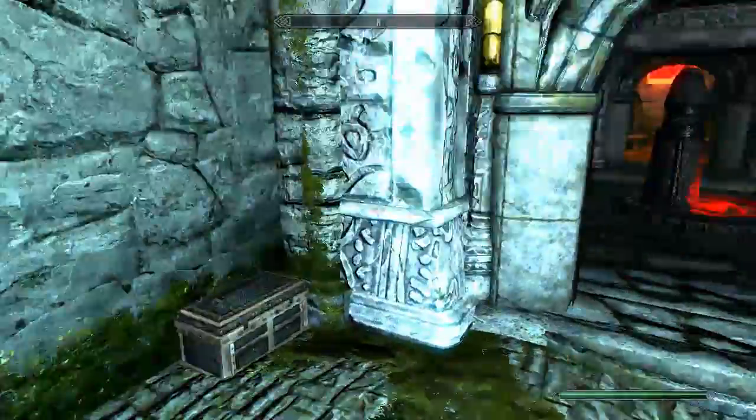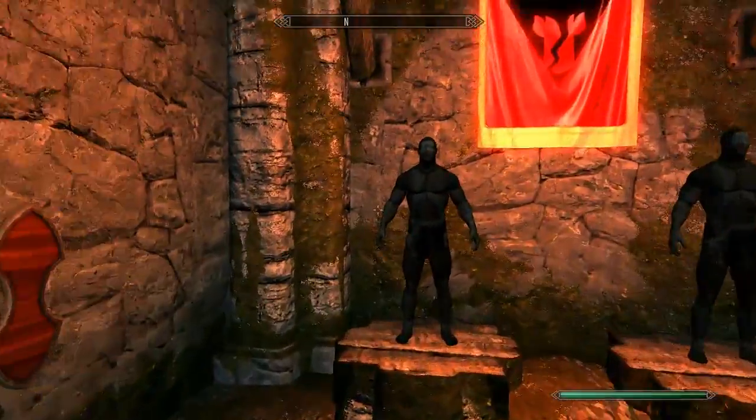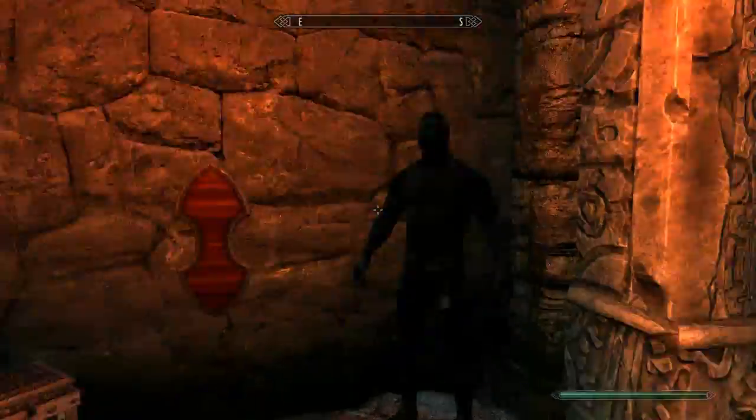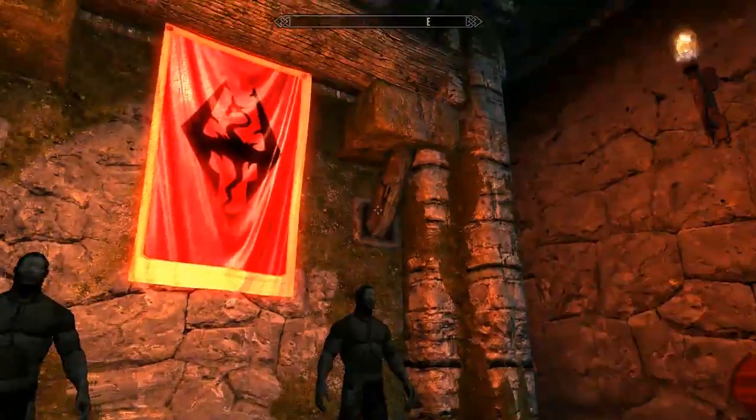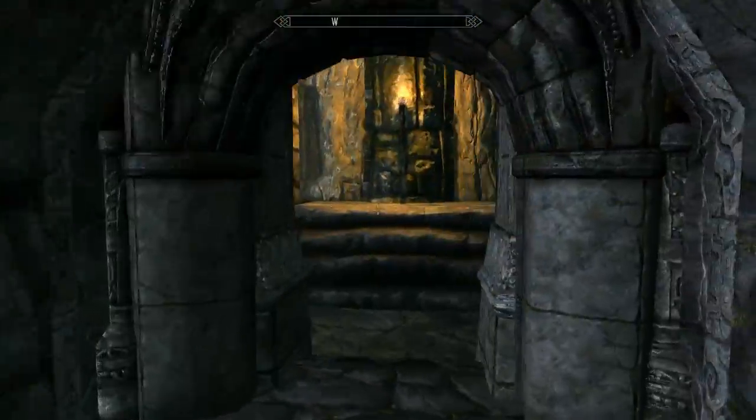Some more nature stuff. Stormcloak. We'll just go ahead and burn that room — nah, I'm just kidding. It would have been a neat touch if they had the Imperials right across, and you know what? They do. Fantastic.